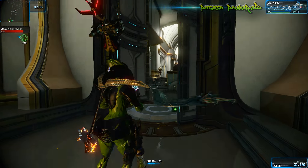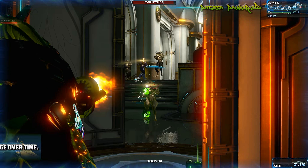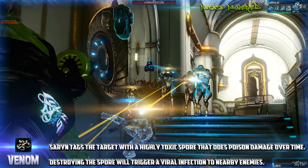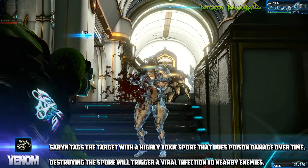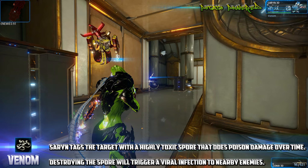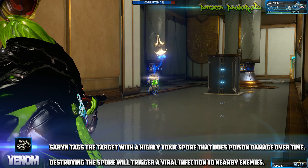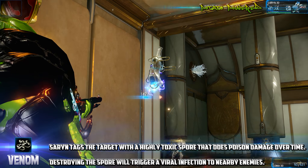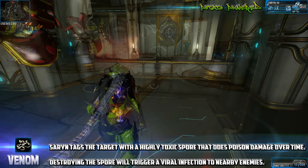Her first ability is called Venom, which costs 25 energy. It basically poisons a target for 4 to 10 damage, ticking up to 6 times a second for 15 seconds. The damage can be increased with a Focus mod, and its duration can be increased with a Continuity or Constitution mod. If you destroy one of these infections it does spread to nearby enemies, but it doesn't do a whole load of damage, to be honest.